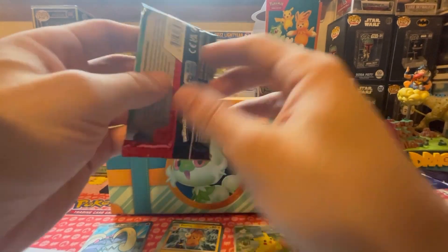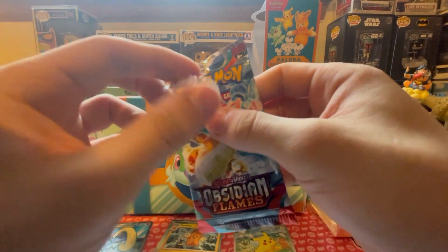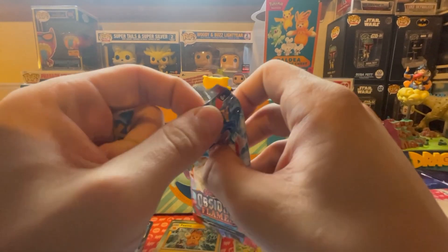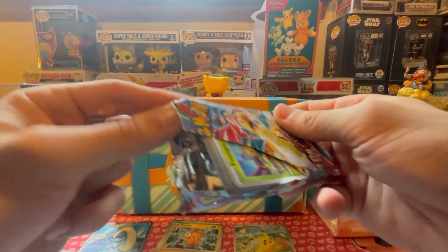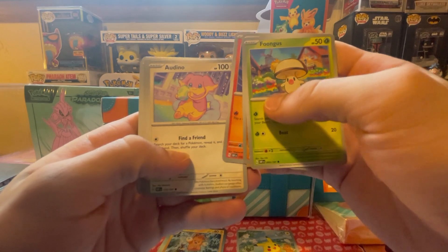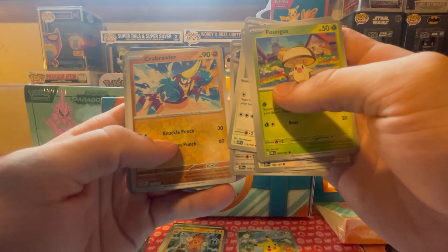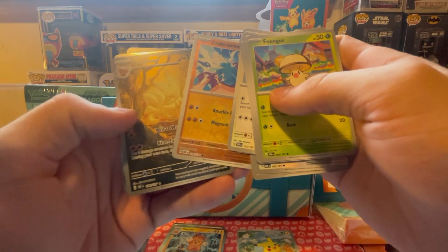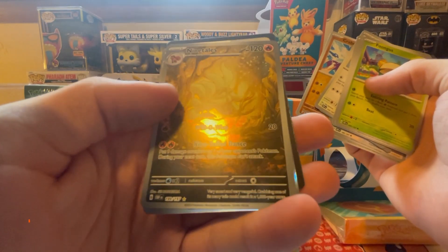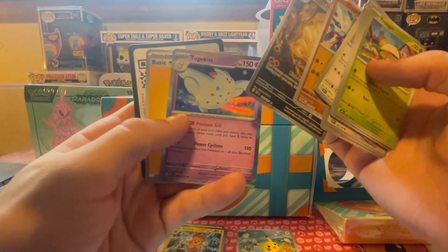Okay okay we gotta hit Obsidian Flames. That was opened very awkwardly. I got a fungus! Nosepass, a Litwick, Audino, Bellibolt, Flamigo, Bronzong, Crabrawler. Crabrawler reverse, Ninetales - I always say full arts but I don't know my stuff - this is a gallery. And a Togekiss hollow.